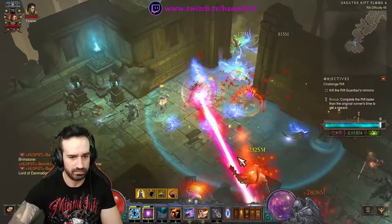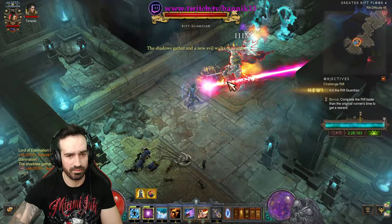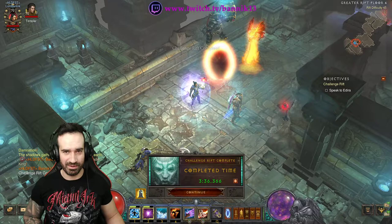There he is. Any second now, hopefully the Rift Guardian will pop — and there we go. Same thing for the Rift Guardian: I pop a Hydra, but Disintegrate's going to burn him down. I freeze him there just to be safe. And there you go — that is how we do it this week. Finished at 3:36. What time did you all get? Any issues with this, please feel free to hit me up in the comments down below and I will help you as soon as I possibly can.